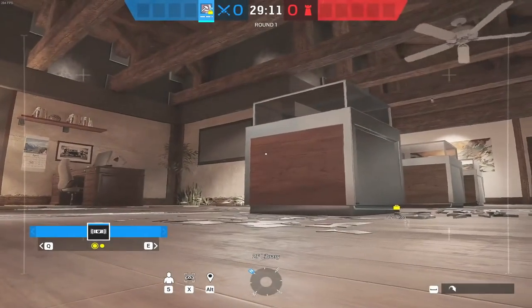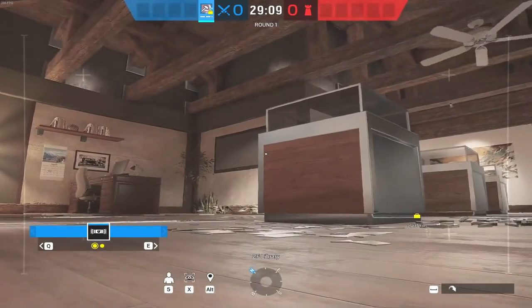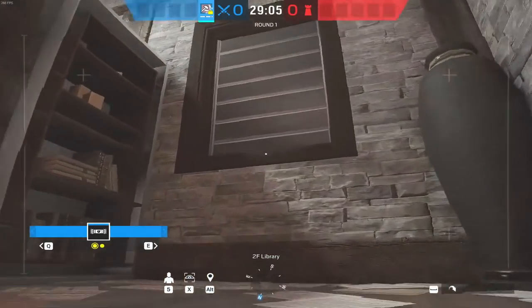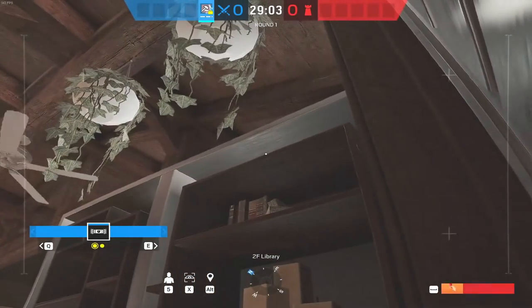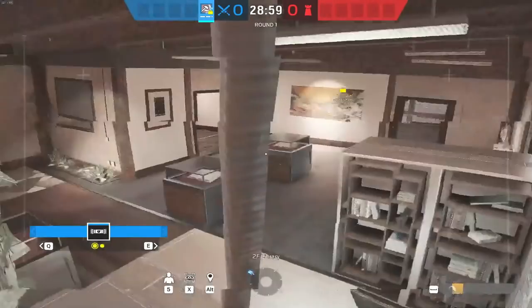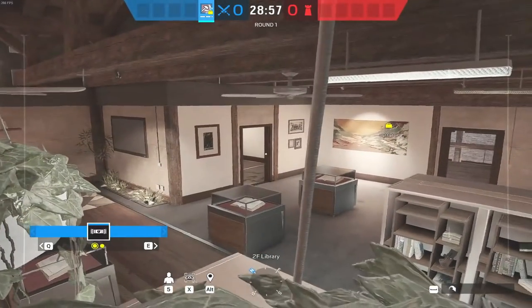It's Chalet, top floor - we need control of library. Be careful getting your drone up here, probably through library or blue stairs. To get into library: onto the window frame, the top of the boot case, onto the plant. Gives you an overview of all of library, a bit of mez, and a bit of small box.